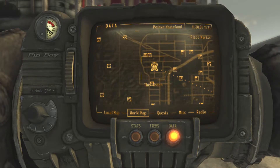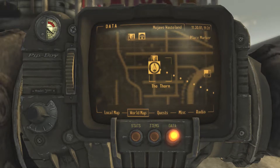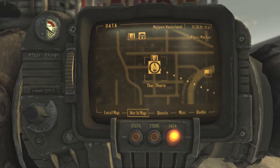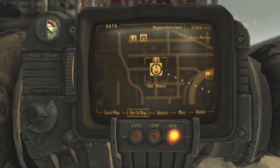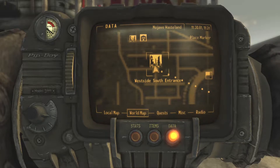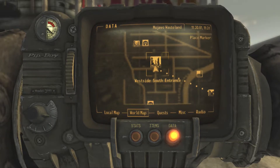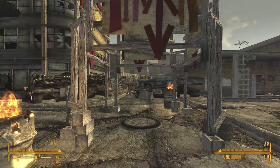Welcome lads! Today we'll be exploring The Thorn, one of my favourite places in New Vegas. It's a rather unique one — definitely a whole different vibe to the rest of the game, and gives me a bit of the arena and the fort vibes. It is located just south of the west side south entrance and very close to the Monte Carlo Casinos. Let's jump right in.